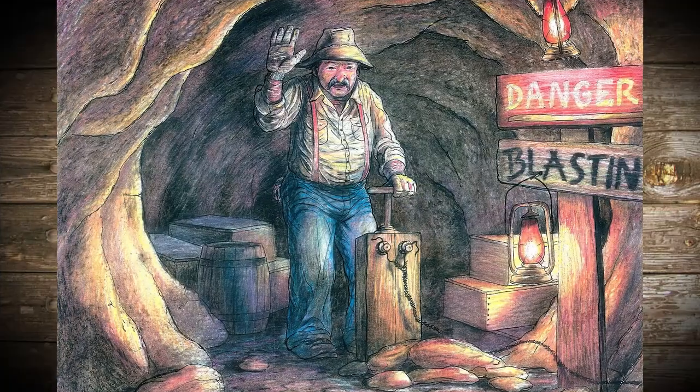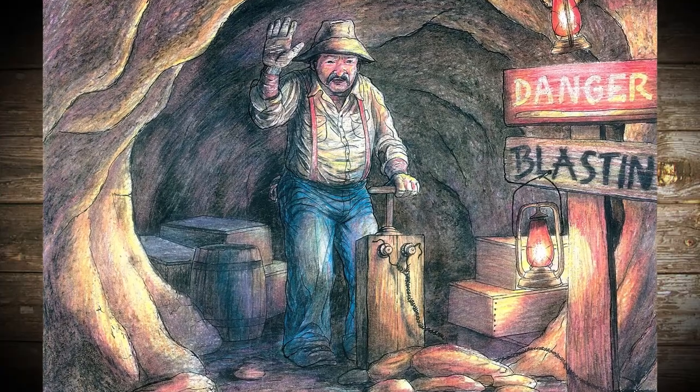I'm Bill Butler. I'm the Director of Creative Design here at Garner Holt Productions, and I'm acting as the overall creative lead for GHP's efforts for the refurbishment of the Calico Mine Ride.